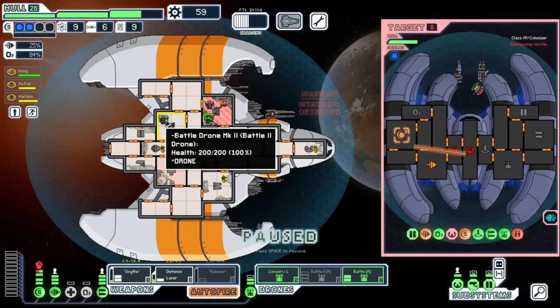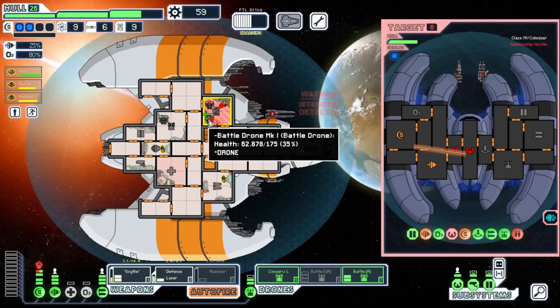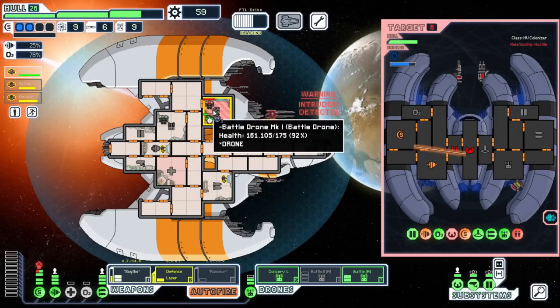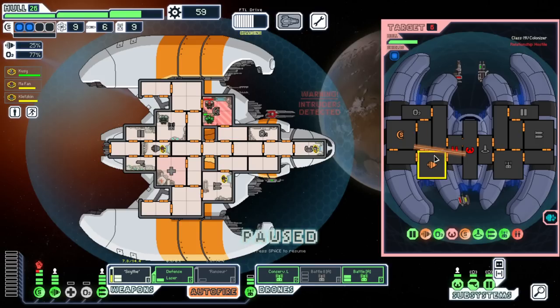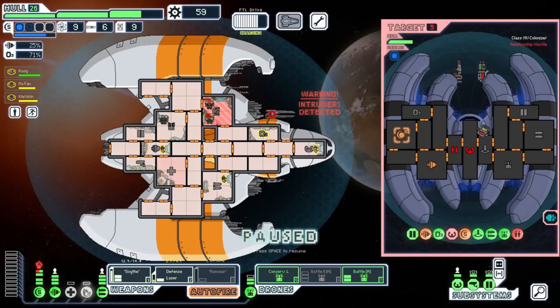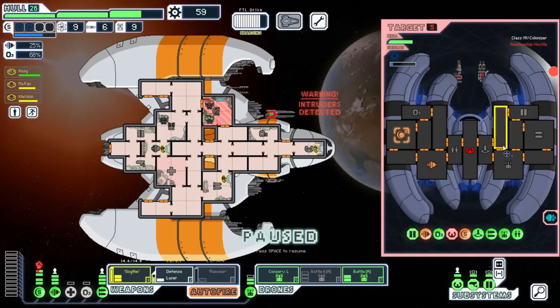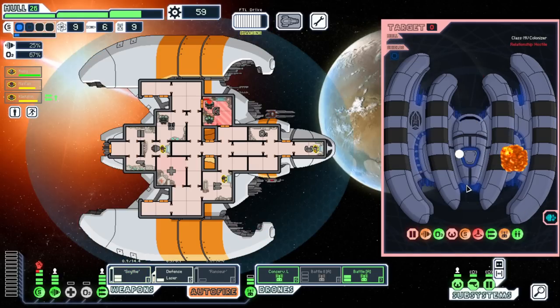Their shields are still up but that's fine — it's a 1v1 now. Once the drone shoots we'll go for their shields again. They're not quite down — the drone is going to die but that's okay. Let's open all the doors except the breach room. Scythe Beam is ready — going for weapons this time to avoid further damage. There we go, they're dead. Our drone somehow lived — amazing.